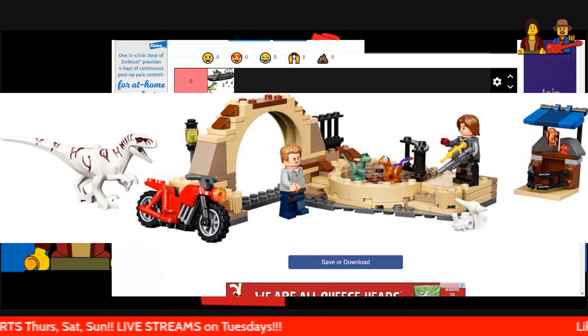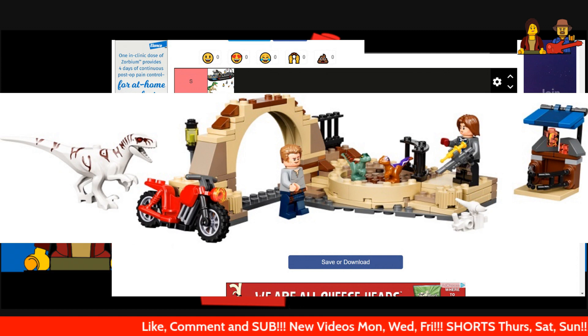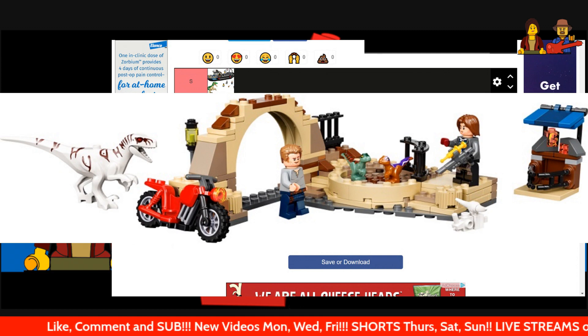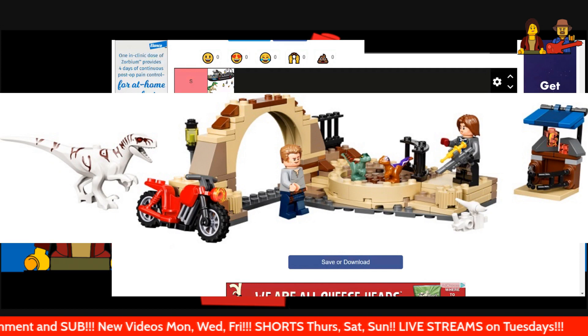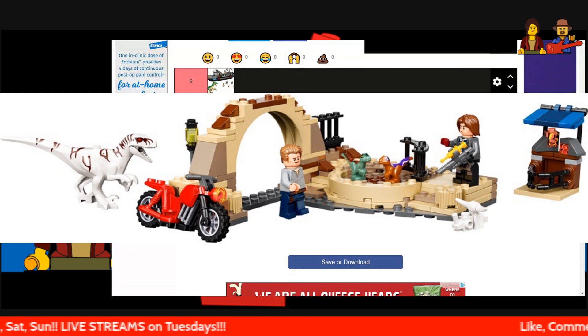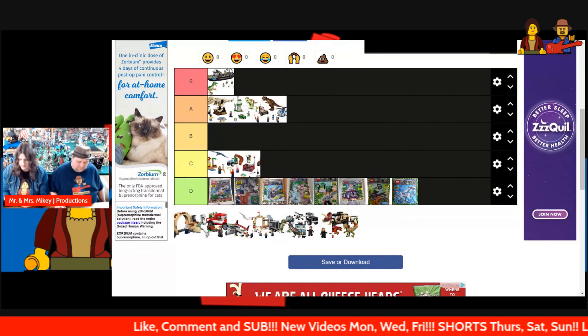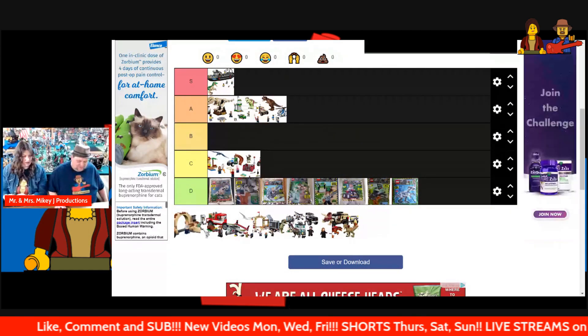Next up we have the Atrociraptor Dinosaur Bike Chase, set number 76945, 160 pieces and two minifigures. The Atrociraptor is nice, and you get Owen, but he comes in every single one of these sets. This was a weird set when I put it together — it's like an indoor-outdoor set. I would say it's a B tier set.